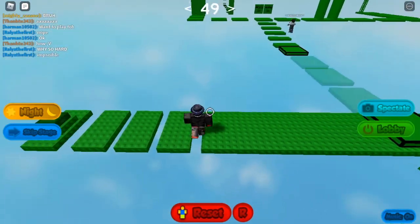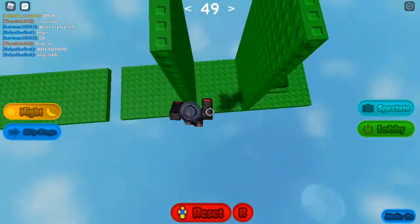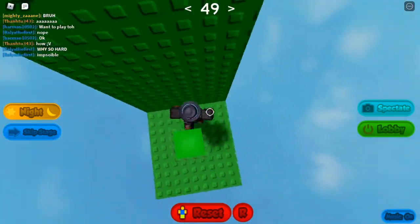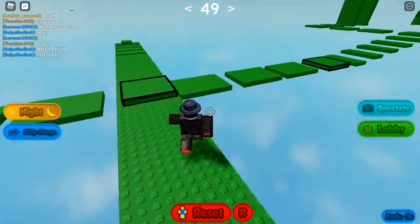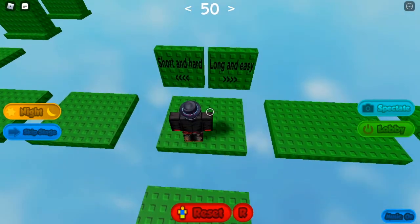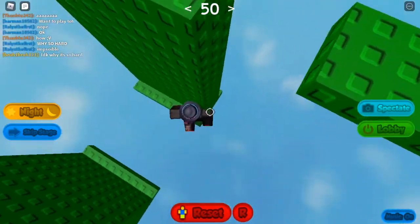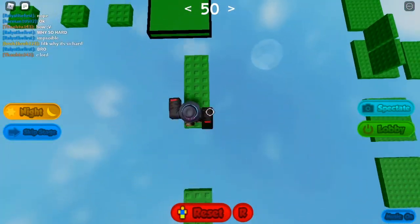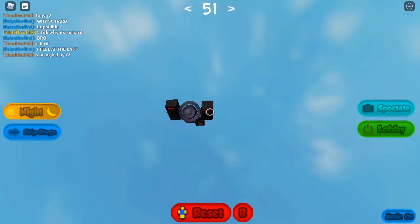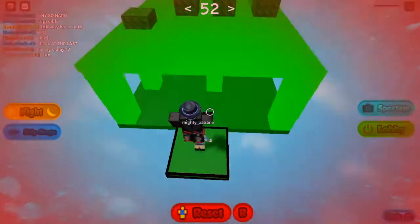Oh, we need to get both buttons. Whoops - now that's just sad. We need to go around again and as you can see, all the platforms have appeared. Short and hard or long and easy? I'll go the easy way since it's already the easy difficulty. There can't really be anything that hard here. Let me try - I can't walk across that one, or maybe I can.